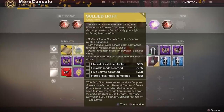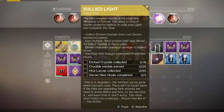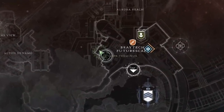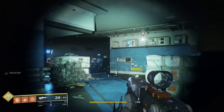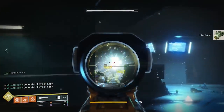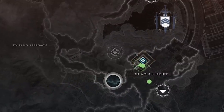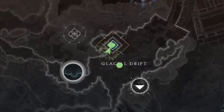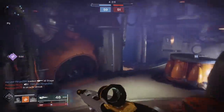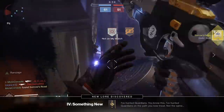This step comes in four parts: collect etched crystals by killing wanted lost sector bosses; earn Best Served Cold and Blood for Blood medals in the crucible; kill hive with precision shots to collect hive worms; and complete three hive ritual public events. The Core Terminus lost sector on Mars is a good place to kill two birds with one stone — you can get precision shots on hive to collect the worms and kill the wanted lost sector boss at the end for the etched crystals. The witch's ritual public events spawn in two locations: on Titan and on Mars. Once you've completed three heroic witch's ritual public events, move on to getting those crucible medal kills. To get the Best Served Cold medal, you need to kill the enemy who just killed you. For the Blood for Blood medal, you need to kill an enemy who just killed a teammate.